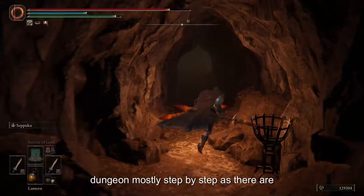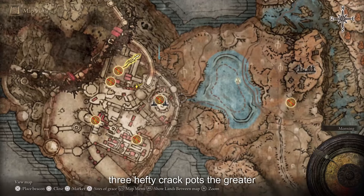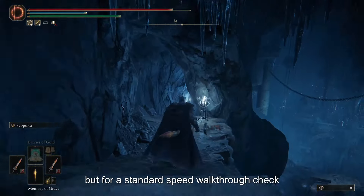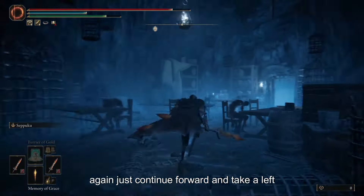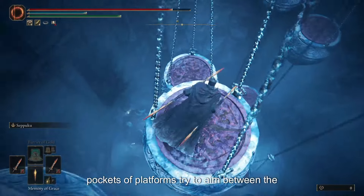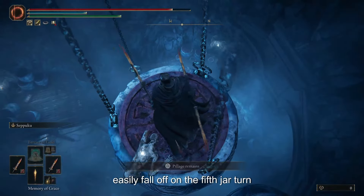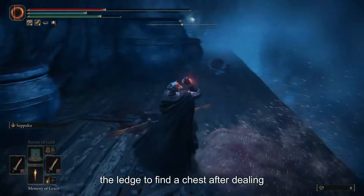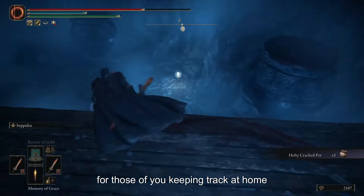We are going to take this dungeon mostly step by step, as there are some very tricky parts. In this dungeon, you can find the Great Jar Helmet, three Hefty Cracked Pots, the Greater Potentate's Cookbook 11, and a new spirit summon for beating the boss. In the room up ahead, jump through a hole on the right-hand side, continue forward, and take a left out of the exit. The next room has platforming — make your way down using the pots as platforms, aiming between the chains. On the fifth jar, turn around and you should see a pot further down — jump onto that one. You can then jump onto a ledge to find a chest. After dealing with the mutated prisoner, open the chest to find a Hefty Cracked Pot — that's one of three.